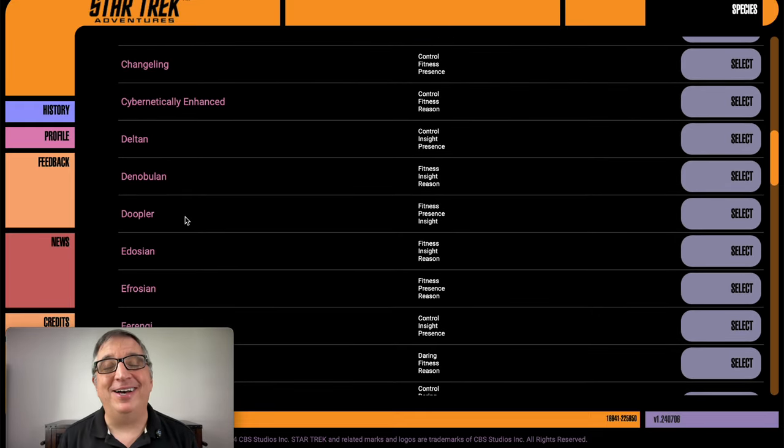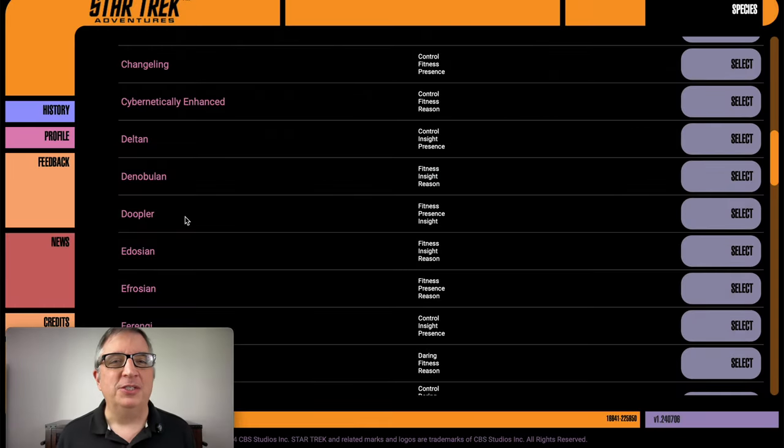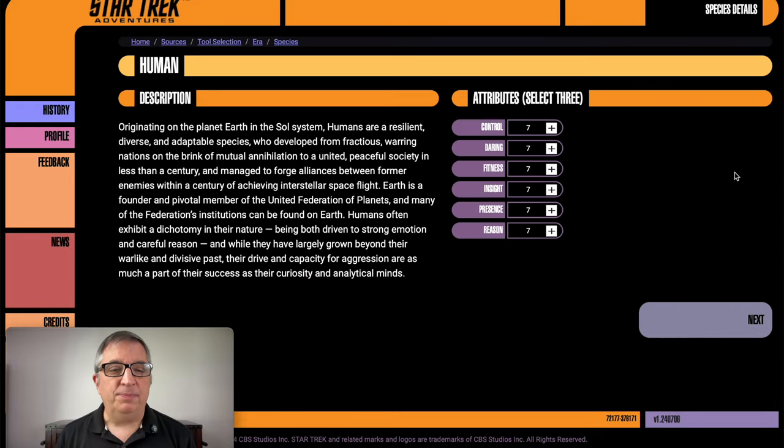When I was giving my backstory about the character having a romance when he was growing up, maybe she's a Caitian. I could do that — I like that. Caitians are cat-like people. But I'm a human — always been a human. Here it gives some flavor text about what humans are, but what it boils down to, the only effect species has when making a character is that you get a boost in three attributes.